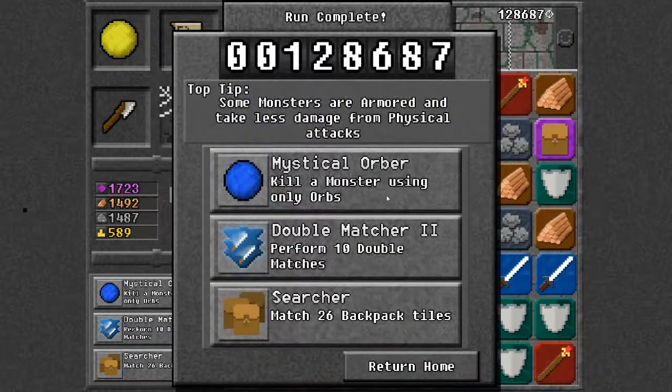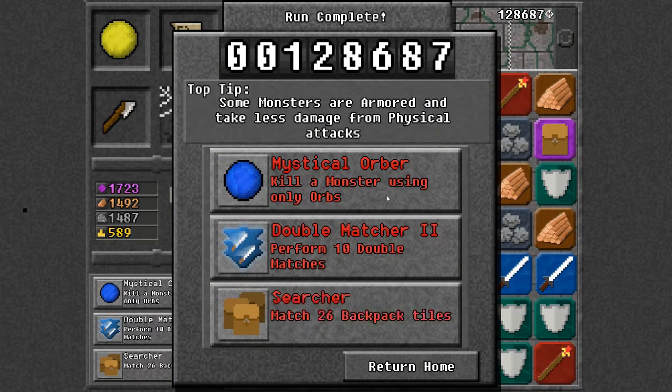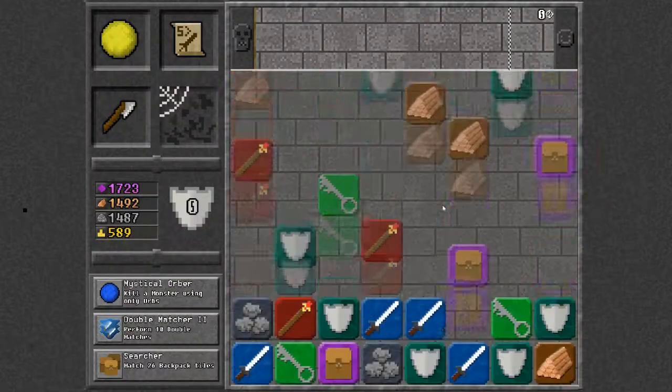Sometimes it seems like you kind of get boned, you know — it's random what drops. And here are the bonus objectives that give you extra gold: kill a monster using only orbs, perform 10 double matches, and match 25 or 26 backpack tiles.